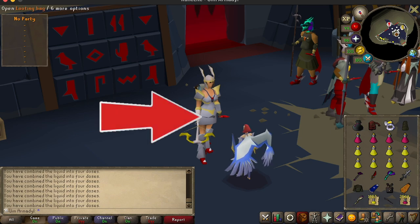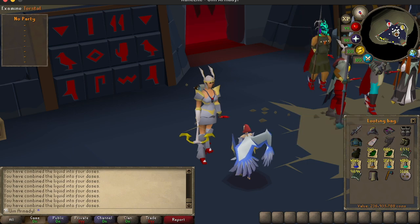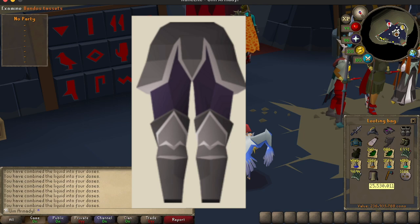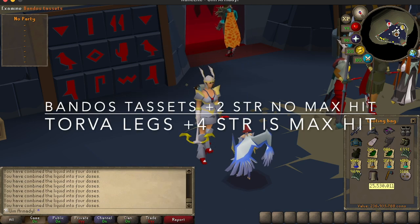You may have noticed I don't have tank legs, but I have Mage and Range legs. That is because I currently only have Bandos Tassets, which is only plus two strength — not really worth the inventory space when I can have a Boo. If you have Torva legs, it is worth it to use them. So remember, get max strength — that's the meta.